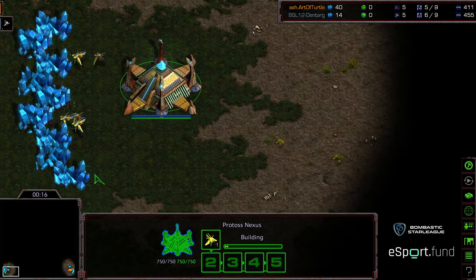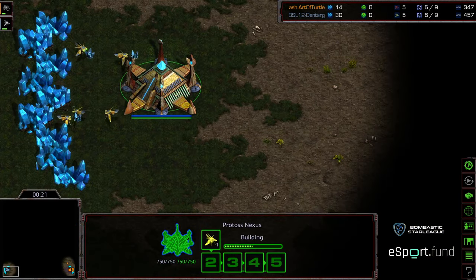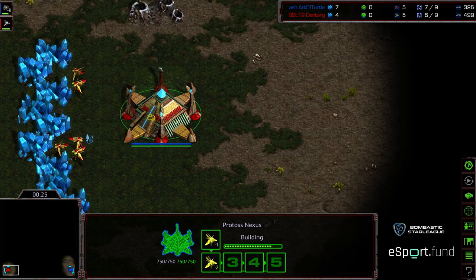I'm doing that color swap because with this color set previously, particularly the orange and the gray, I saw overlap where I wasn't able to see units when they were on top of each other. That's the excuse I make for missing that Reaper drop from a few casts ago.